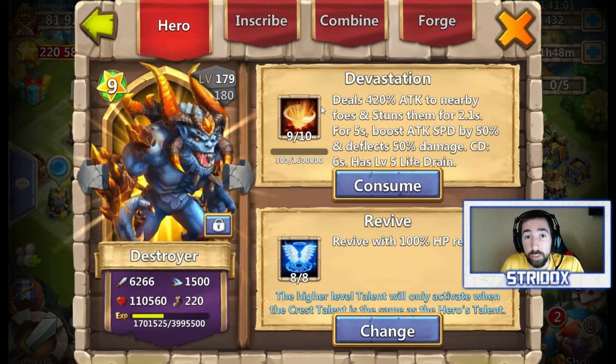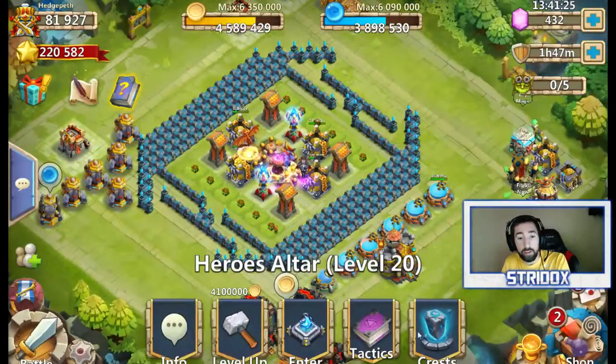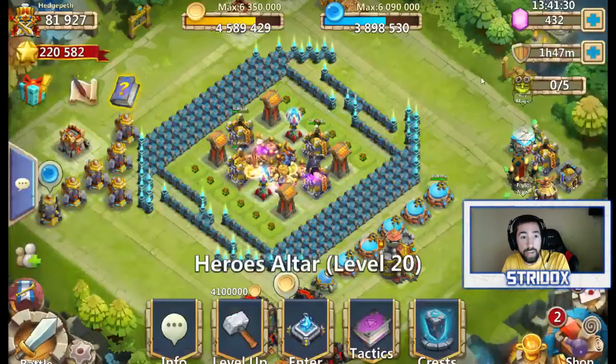You don't get another Destroyer automatically. You get the first Destroyer, and then with the new update you can get another Destroyer 2, which I need. I already used the second Destroyer to evolve him, so now I don't have another one. So what am I going to do now? I think it's 20,000 shards — once he gets to level 185 — to evolve him to the third stage. I'm pretty sure it's 20,000. Y'all could correct me if that's wrong. Right now I'm at 18,000.